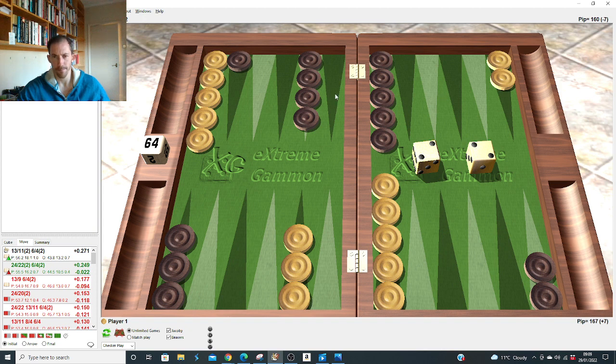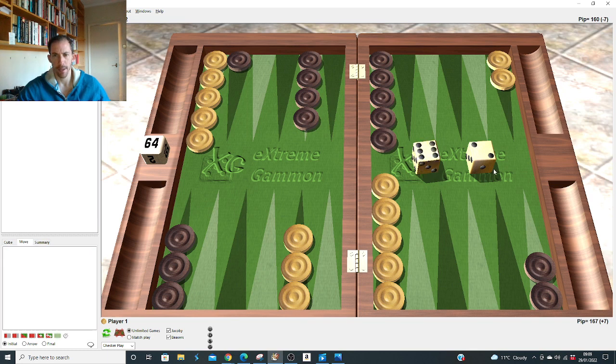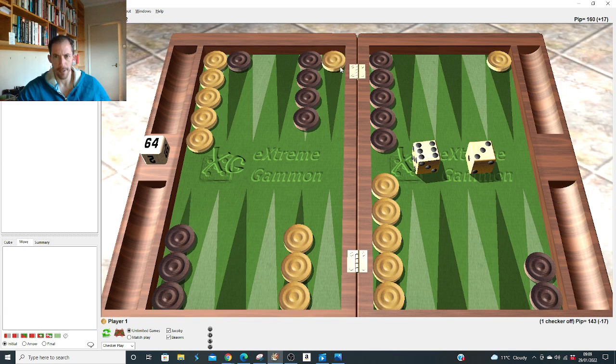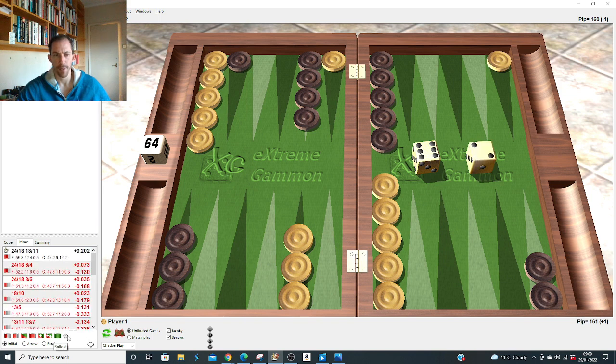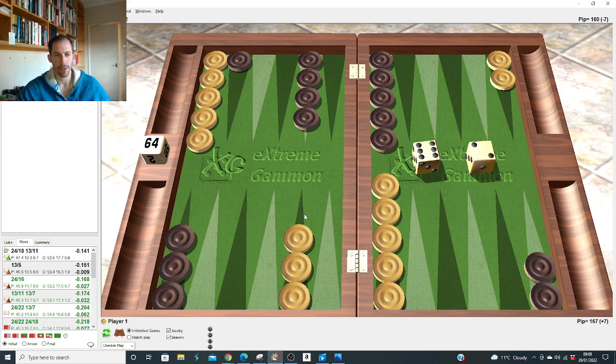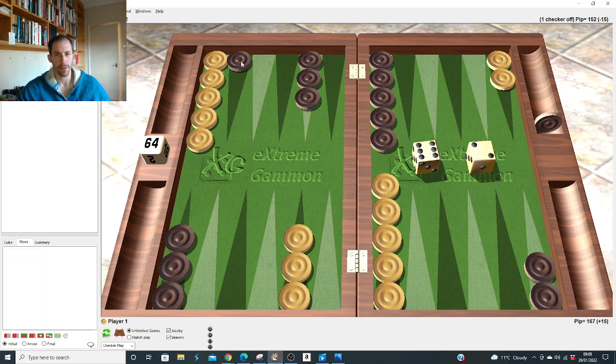Six-five: run. Six-four: hit. Six-three: close, but run to the 15 — duplicates threes and ones so nicely. Slotting the four also duplicates threes but running is just right. Six-two: usually right to split down, but after the 3-2 opening it was right to just split and run — so same principle here, 18 and 11. Six-one: makes the bar. Five-four: let's look at that.